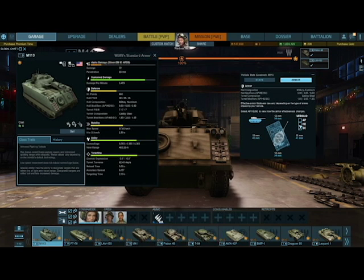The armor display is always shown at an angle. Against AP, turret armor is 12mm all around, hull is 34mm front, 41mm sides, and 34mm rear. Against HEAT the hull stays the same but turret goes up by 2mm all around. Shaped charge is the same as AP. Basically: just don't get hit by anything.